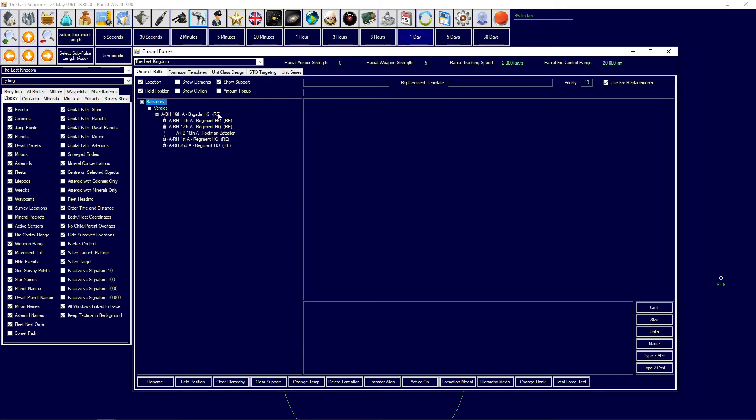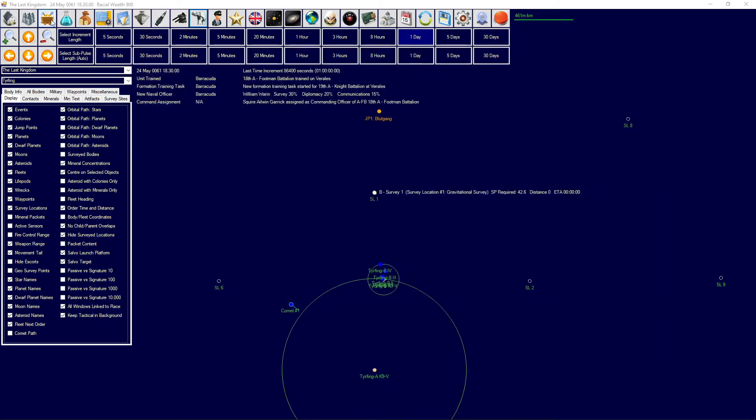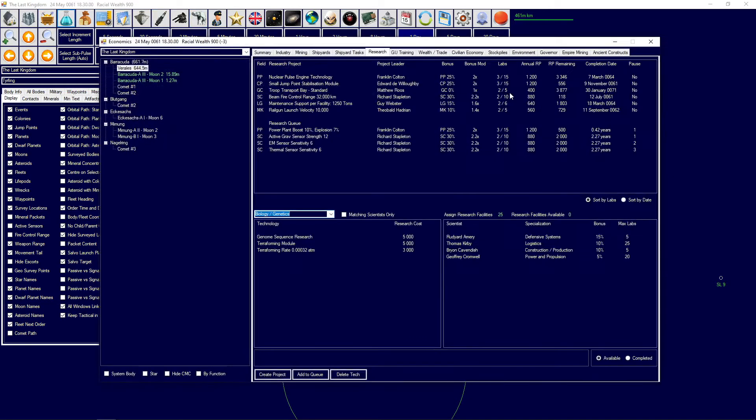We're going to start assigning them over here, basically building a full brigade of units in Viralis. Eventually we'll be transporting some units to other planets as well. In terms of research - we are getting the beamfire control range 32,000, which shouldn't take too long. There are a few other things we'll be getting soon, for example the jump point stabilization module so we can start building jump gates between colonies.